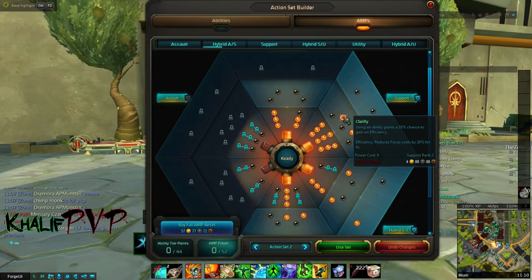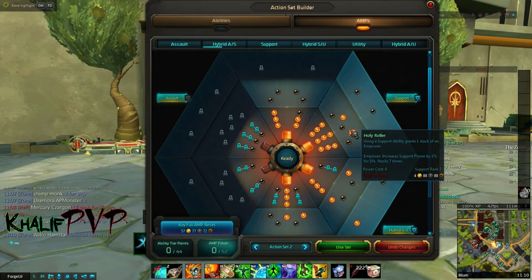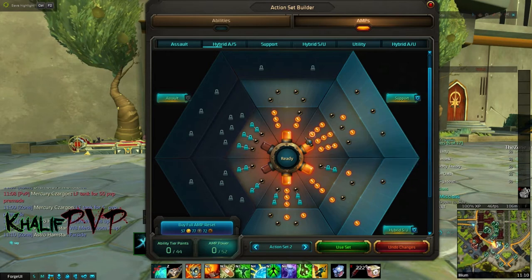Clarity gives a 10% chance to gain Efficiency, reducing focus cost by 20% for four seconds. Then we pick up Holy Roller — using a support ability grants one stack of Empower, increasing support power by 1% for 10 seconds, stacking seven times. You can pretty much get this to stack all seven times, so essentially you're getting a 7% boost in support power at any given moment.